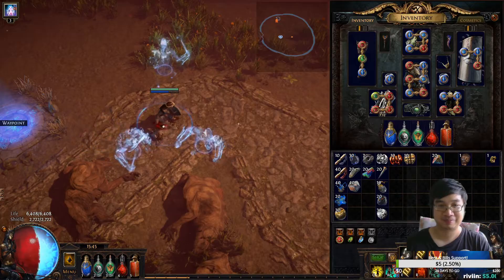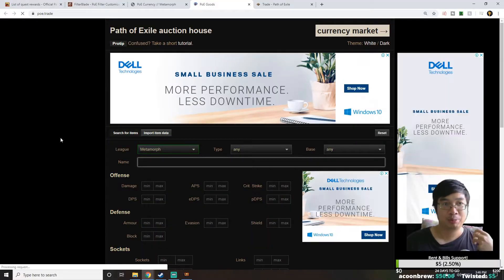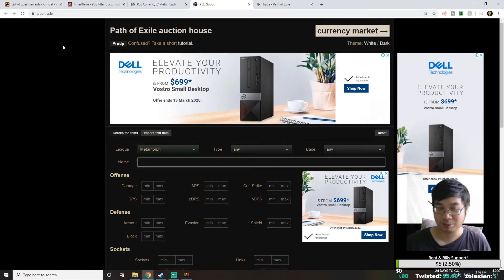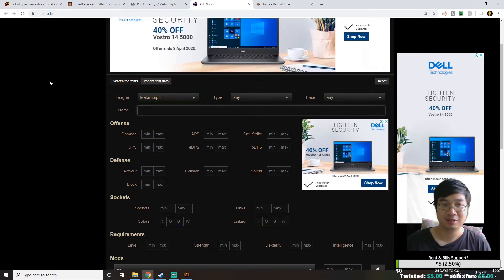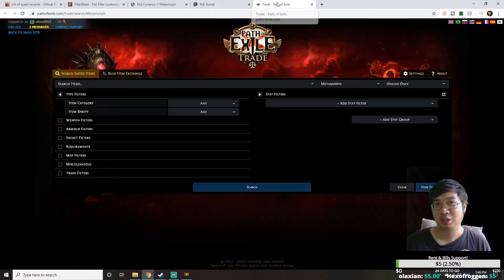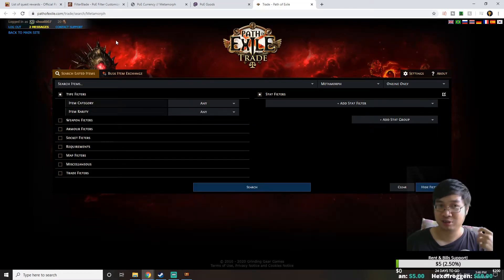Let's look at how to buy items. There are two websites I'll be using to buy items in Path of Exile. I was introduced to poe.trade, which is the unofficial website for buying items in Path of Exile — there are a lot of settings and categories you can use to search for items. I also recommend trying out the official Path of Exile trade site, where similarly you can browse categories and search up items.